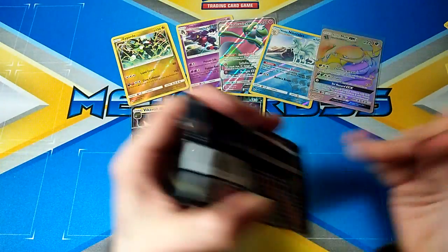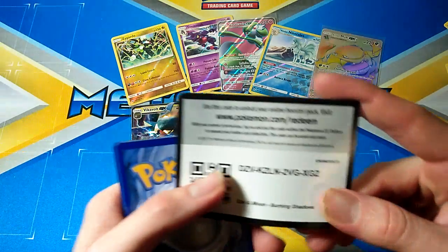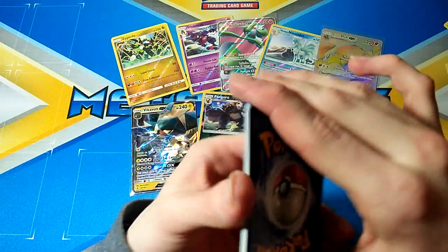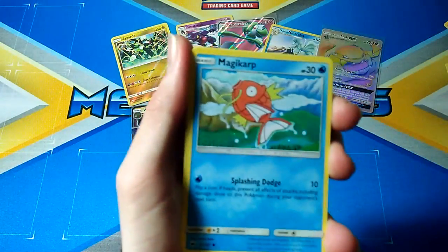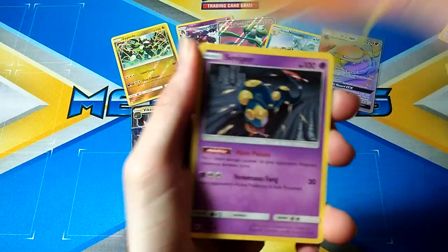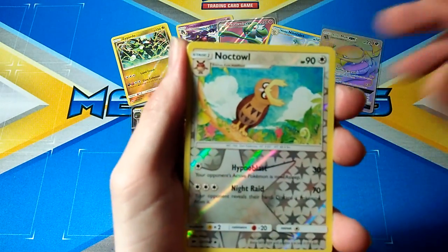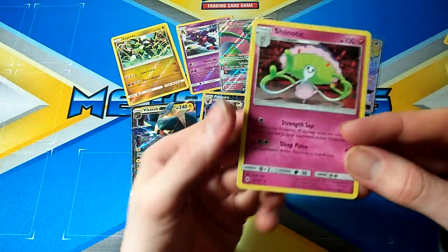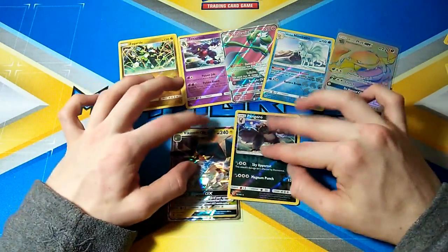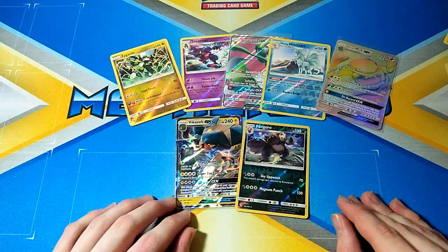Pangoro Rare Reverse, Energy Lotto — and a Honchkrow. Final pack, Burning Shadows — I'm not expecting anything out of Burning Shadows, but if we do... wow, that is awesome! So if we were having a pack battle I've got to say Burning Shadows kicked some butt. A Hyper Rare and a GX — that is awesome!